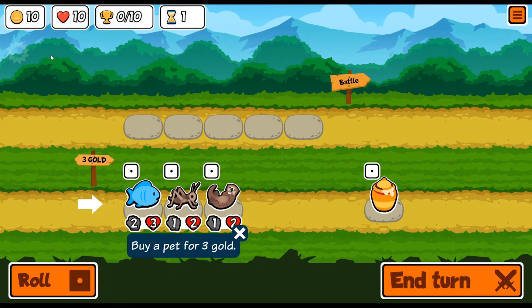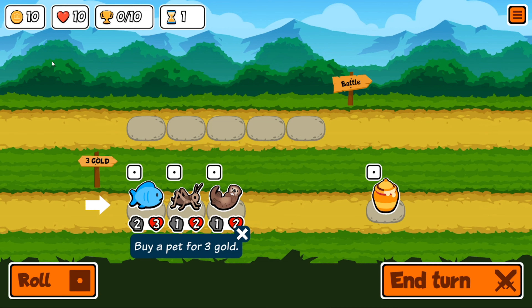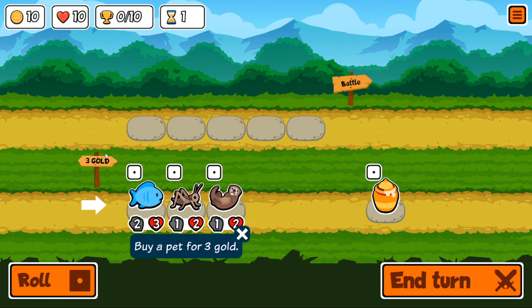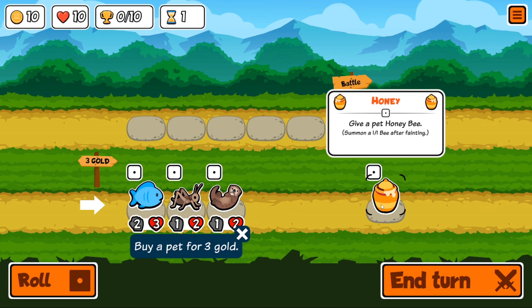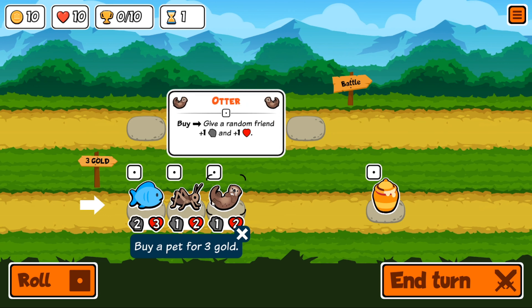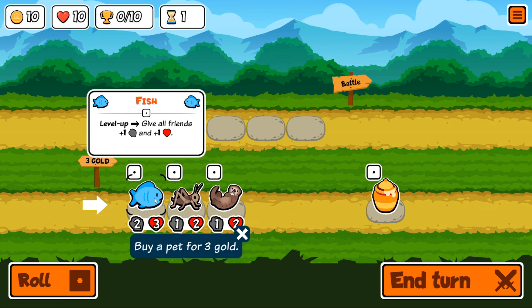We're going straight into arena mode. For those of you that don't know, this is a cute cartoon game where you fight each other. Each turn we have 10 gold, and we have 10 lives — these are the amount of wins we have, so we're at 0 out of 10. You have these random pets you can buy for three gold each round, plus a food item that does various things based on what it is. Each animal has different stats and different skills.